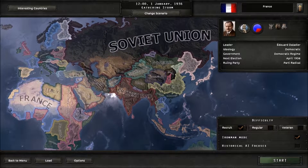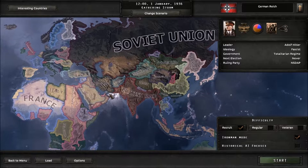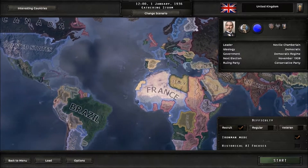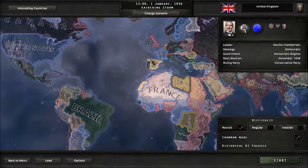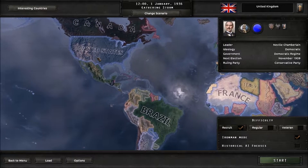You can be some of the big players in the world, such as the Soviet Union and Joseph Stalin, the German Reich with Adolf Hitler, or the United Kingdom with Neville Chamberlain, who will be quickly ousted when he doesn't do anything about Hitler and his incursion to the Rhineland, and that will lead to Churchill rising up.